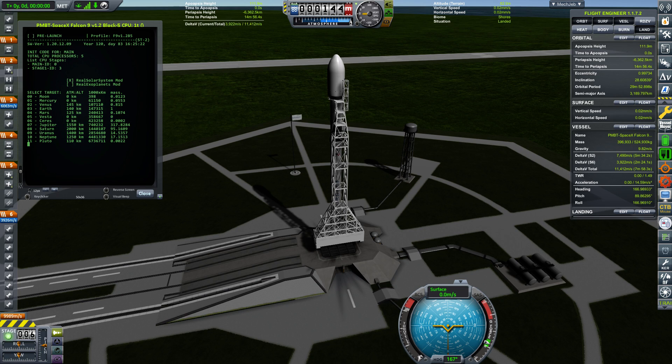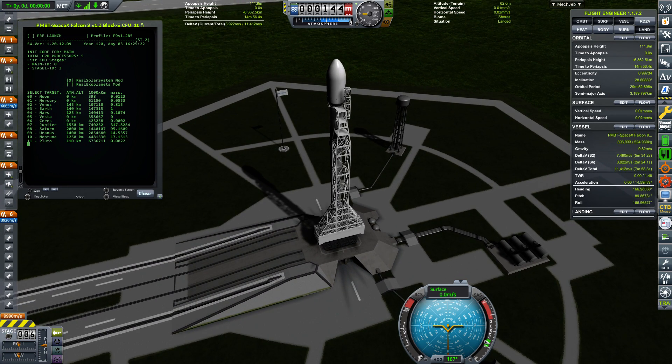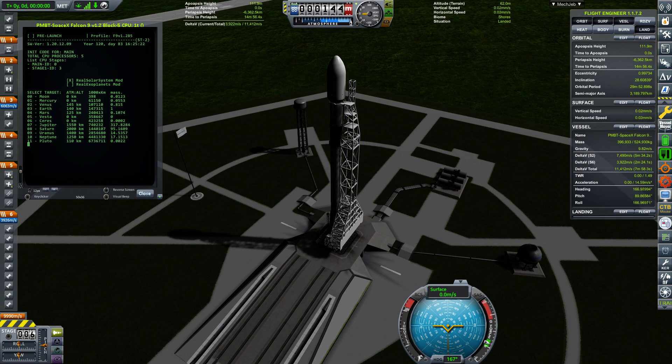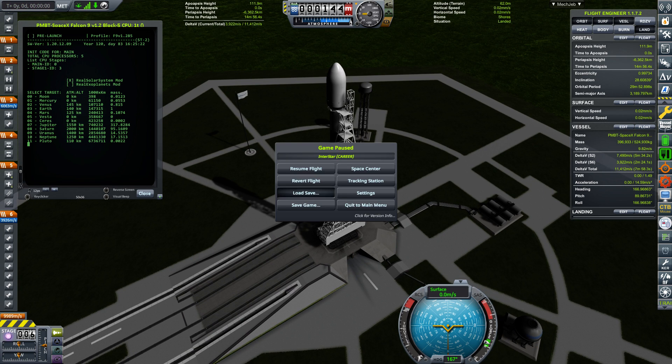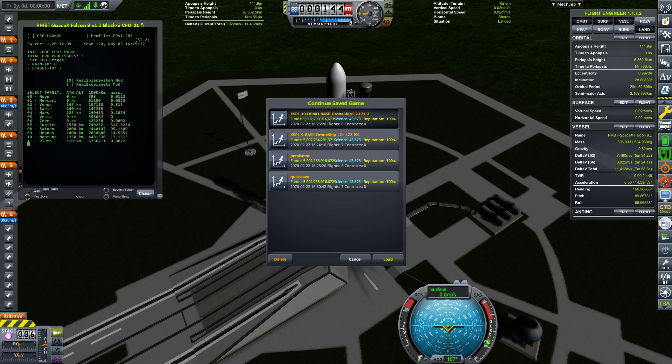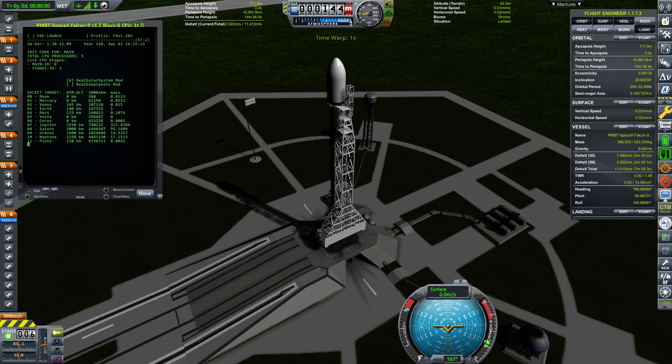Hello all. The idea of this video is to show how the first mission works — the default one, which is the Falcon 9. This mission is available here: if you press Load on the saved games, you have the Kerbal Space Program 1.10 demo-based mission. If you load it, you should have exactly this look after loading.